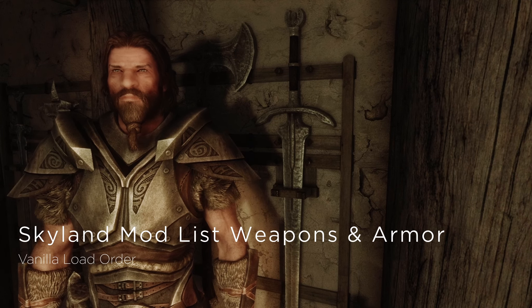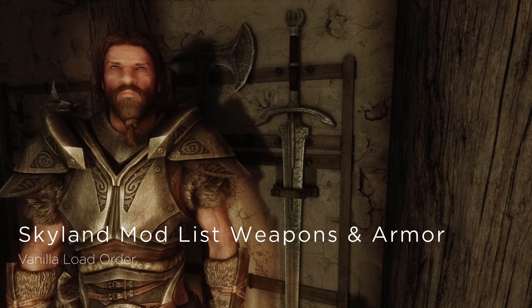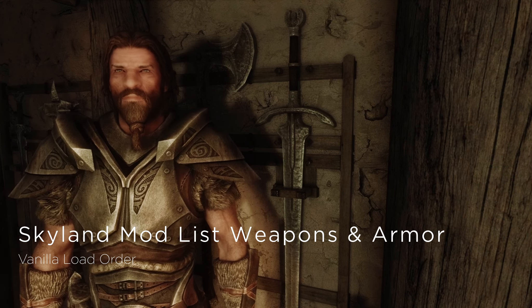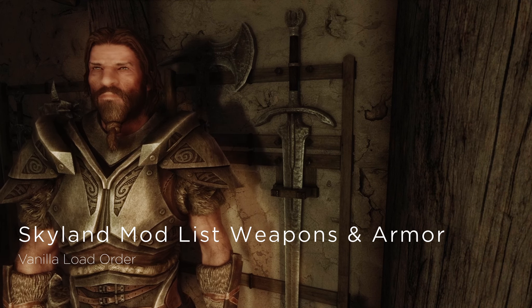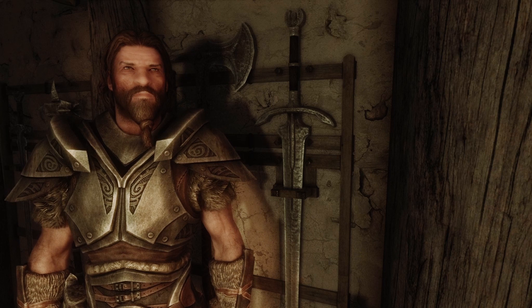Weapons and armor — there's a lot of weapons and a lot of armor in Skyrim; it's kind of based around it. Vanilla looks great. Metal looks like metal, carvings look like carving, fur looks like fur. Looks a little flat though. Looks a little one-dimensional.